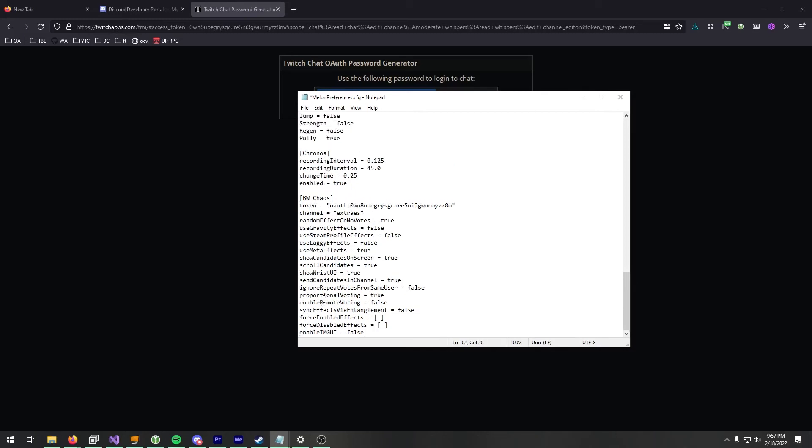For proportional voting, this means that if something gets 60% of the votes, it's going to have a 60% chance of running. It's not going to be majority takes all.